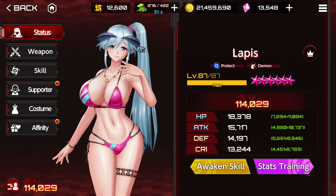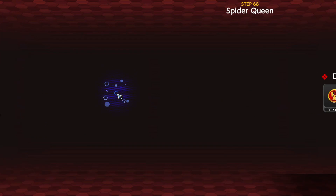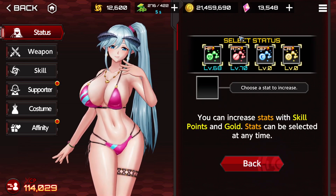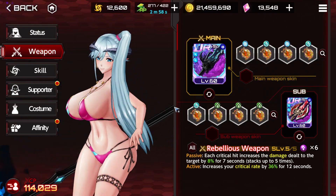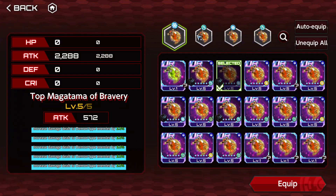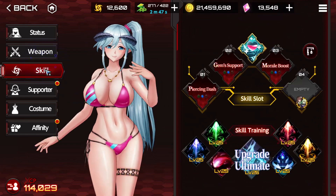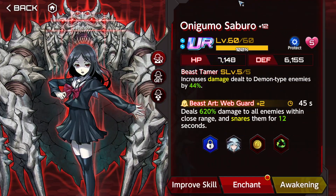We're going to be using Lapis. You can of course use Felicia, but Lapis is way more proficient at healing, so I recommend that you go with Lapis. Lapis is also level 87. These are her stats from stat training. The weapon is going to be the Mochi weapon, 5 out of 5 plus 15, and a whatever weapon 5 out of 5 plus 15. We're going to be using Anti-Demon Ice and Water with whatever Magatamas on the sub-slot. We're going to be using Piercing Dash, James Support, and Moral Boost, along with Onigumo.